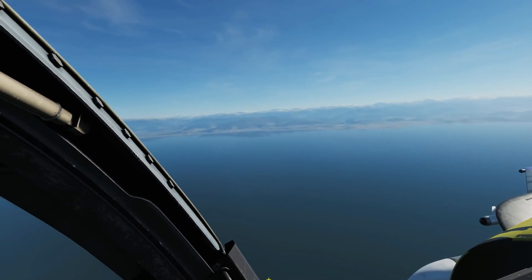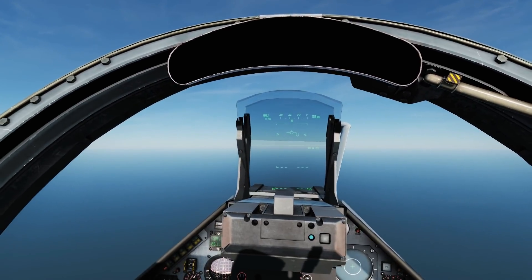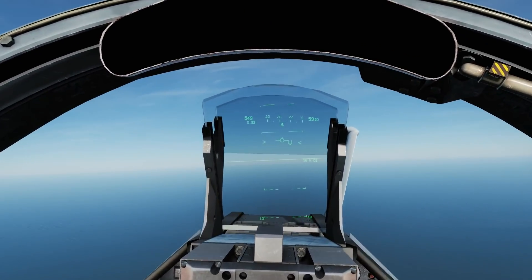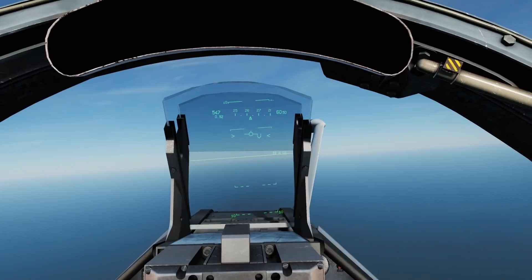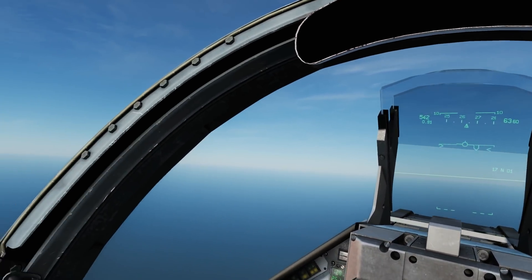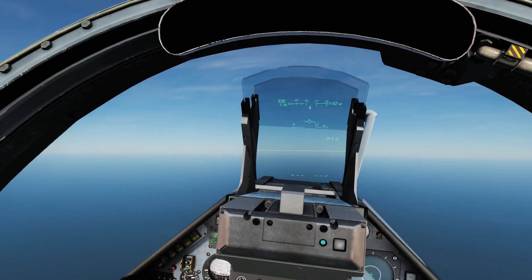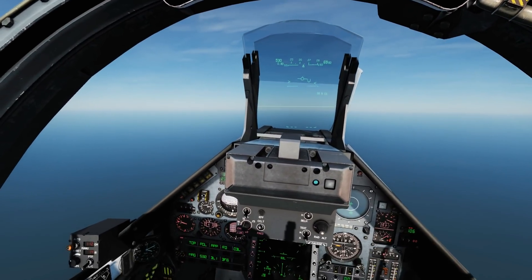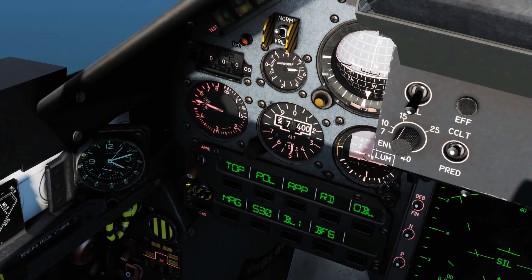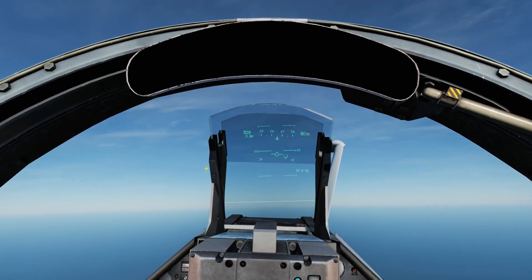Hello and welcome back to the Reaper. We're in the Mirage and we're going to look at HUD modes. Most planes have different HUD modes based on what you intend on doing — a HUD mode for navigation, landing, weapons, and so on. All planes are slightly different. We're going to start with what I'd call the default nav mode. The master arm switch is off and we have just the basic nav mode in play.